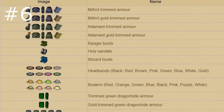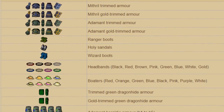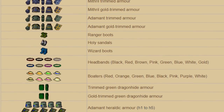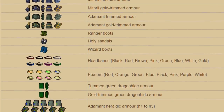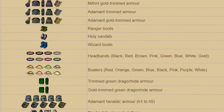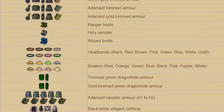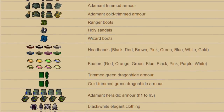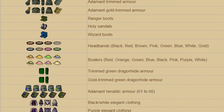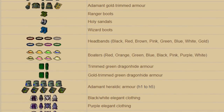Coming in at number six is getting the requirements to spam out medium clue scrolls. You can open eclectic implings which have about a 1 in 25 chance of containing a medium clue scroll. Once you have around 50 Hunter, 50 Construction, and 50 to 70 Magic with some medium or high level teleports unlocked, you'll be able to complete a ton of medium clue scrolls per hour. At higher levels you can complete about 20 to 25 clue scrolls an hour, and at mid level about 10 to 15. The majority of profit comes from ranger boots, which currently cost about 36 mil.